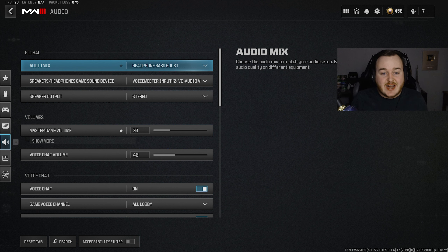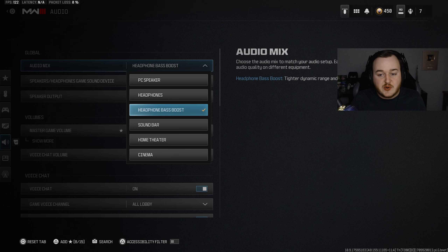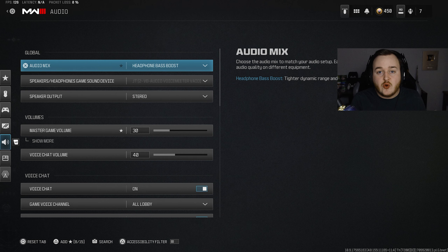For our final thing in today's video, we have our audio settings. The only thing I really want to talk about is the audio mix — I am running headphone-based boost, which increases the EQ of what's going on in my headset. If you're not running a headset, I recommend getting some earbuds. It will help you with footstep hearing, sound cues, and everything like that.